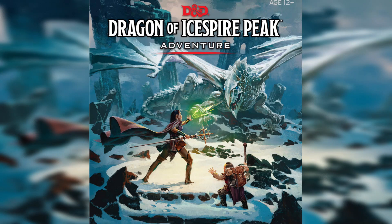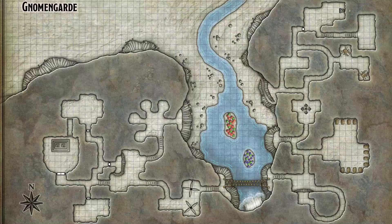Welcome back to Dragon of Ice Spire Peak Adventure Walkthrough Guide. Now it's time to begin the quests. Starting off on the notice board, there will be three quests that you can choose from: the Dwarven Excavation Quest, the Gnomengard Quest, and Umbridge Hill Quest. I would recommend starting with the Gnomengard Quest, as you really only have one encounter to deal with. Unless you aggravate some gnomes, this will probably be the easiest one.